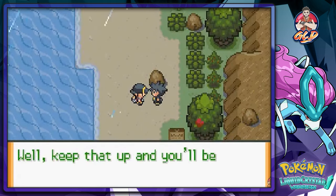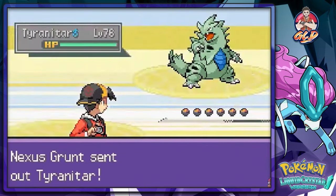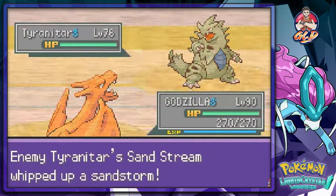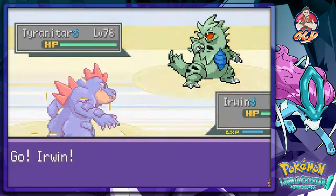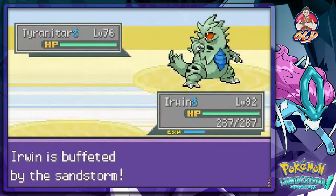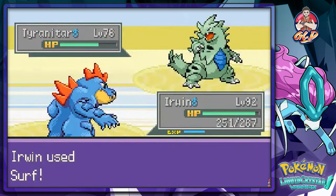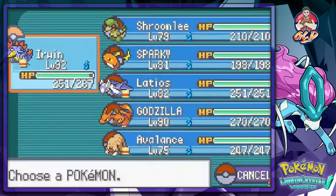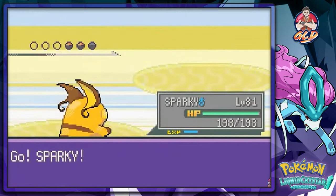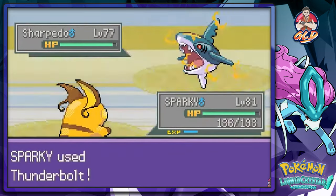So it would seem that Team Nexus has gotten a little stronger. Look at that - it's a level 76 Tyranitar, a powerful Pokemon right here. Surf attack does the trick. Going against a Sharpedo now, and yeah, they weren't kidding - we're not getting any experience points at all.